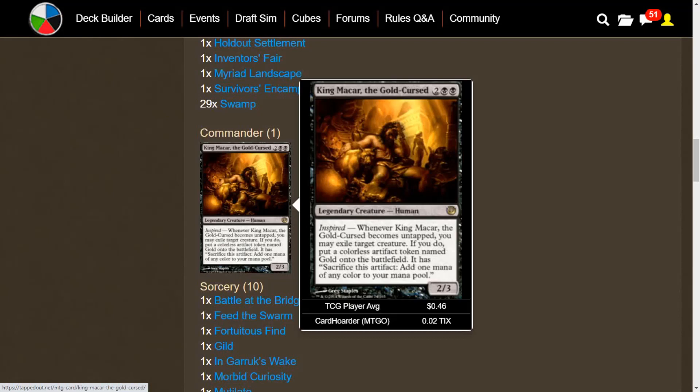Obviously what we want to do here is fool around with tapping and untapping our King Makar — we want things that can tap him without having to go to combat. I think the best way to do this is to give him his own garage, give him all of his vehicles so he can touch the steering wheel and turn the whole car into gold. We have other creatures with inspired triggers or something similar, so we get some benefit from tapping them outside of combat. If you have nothing else to do, go ahead and attack with your 2/3 King Makar so you can untap during your untap step. We also have other things that can untap him before our untap step.